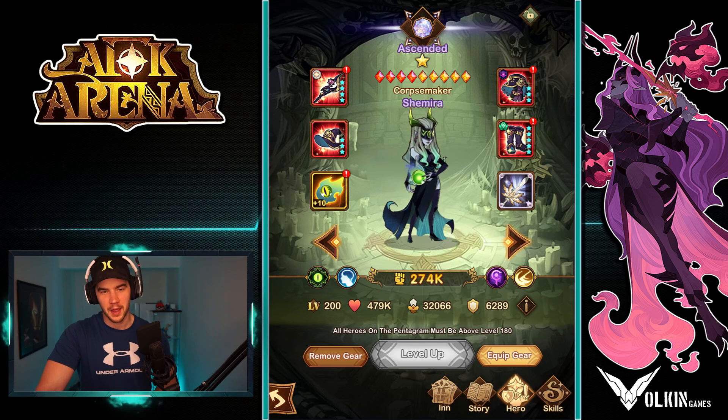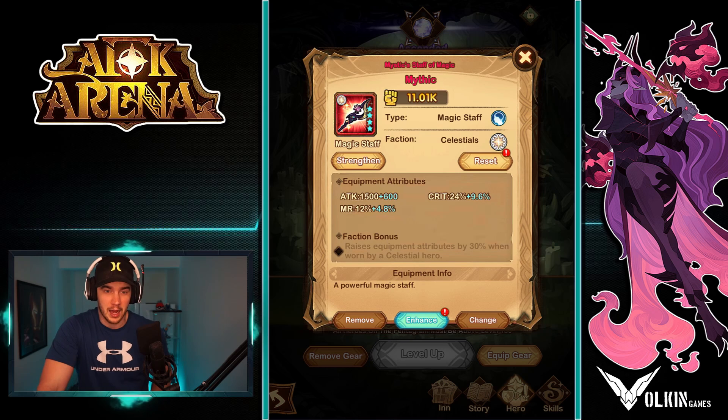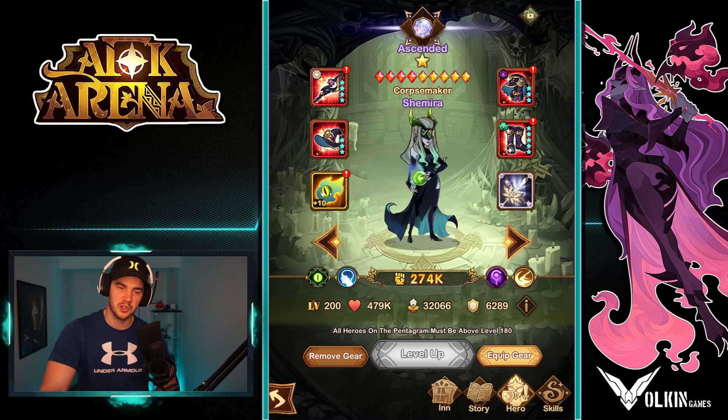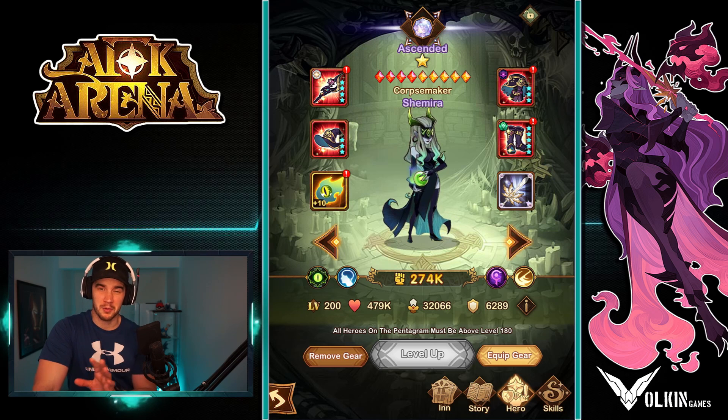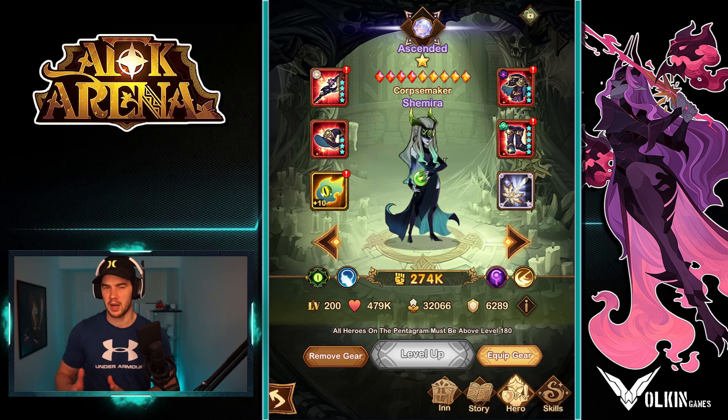For me, if it has a faction I'm happy to upgrade it, especially early on. For instance, my Shemira — I don't have a Graveborn-specific staff. But if you are on faction, you do get a 30% stat bonus. Because it has a faction, I'm cool with it — I'll go ahead and upgrade it anywhere from four to five stars. If it does not have a faction at all, it's really bad — only upgrade to three star. And I'm only talking if that's like one of your first five or six pieces. After that, if it's factionless, I just completely leave it because those pieces are not good and you can't even re-roll.